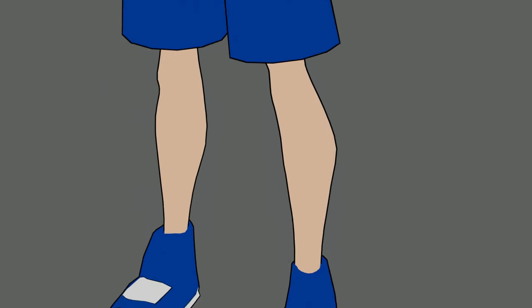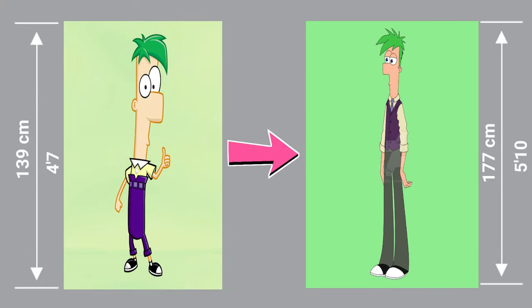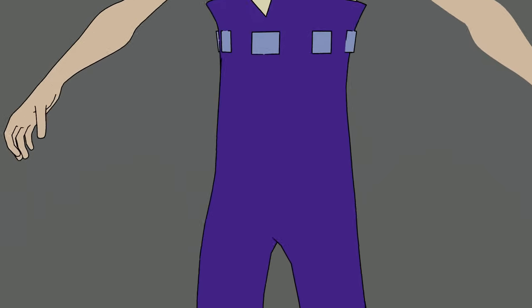Since Ferb is also small but has an adult version similar to Phineas, adding the head and re-texturing his shirt, trousers, and shoes wasn't really a problem. Here is how it came out.